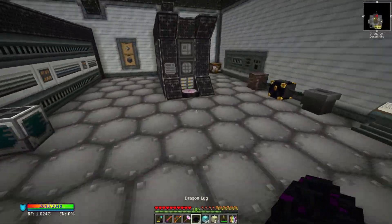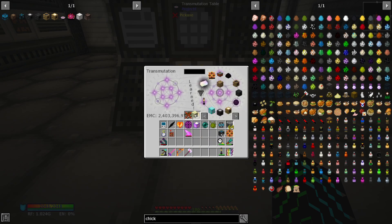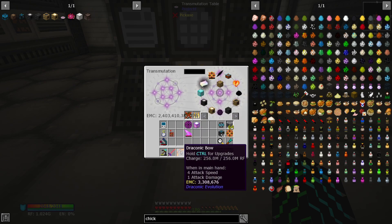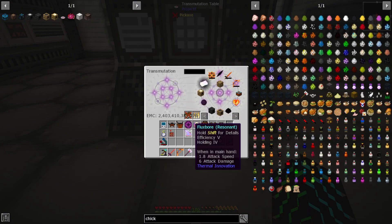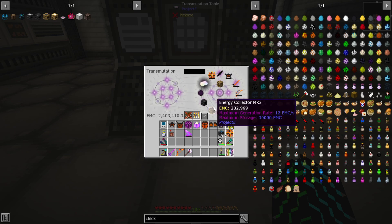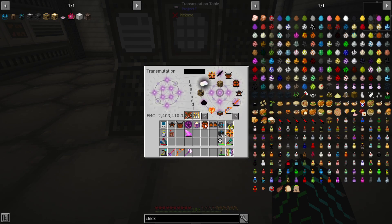We can come back to our table, toss a dragon egg in, and learn it. We'll toss everything we don't want. The chaos shards can go in — now we can pull out as many chaos shards as we want, especially since we have a decent amount of EMC. We should probably also learn these dragon hearts just in case anything happens. When I pull items back out they won't have any upgrades, but at least I wouldn't have to go through the trouble of making the armor again. We can also have infinite booster cards now, which is awesome.